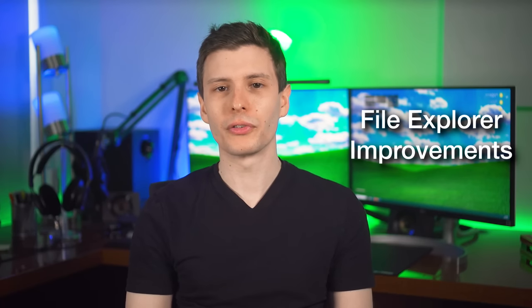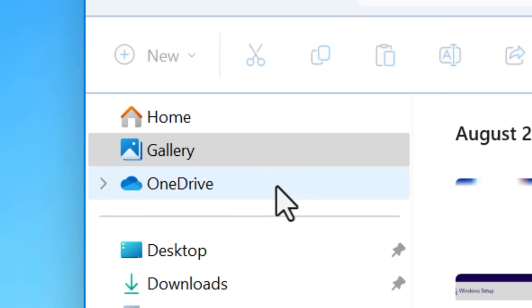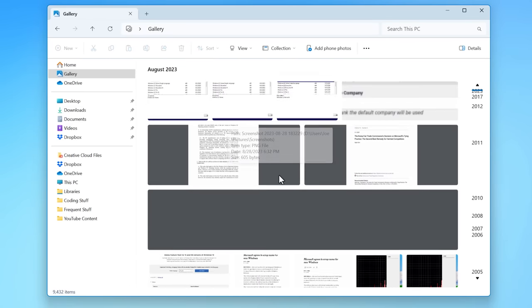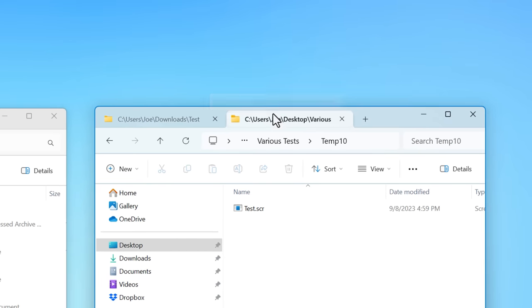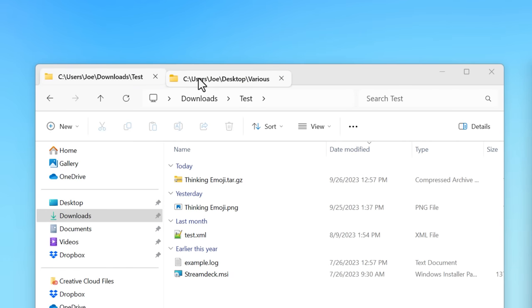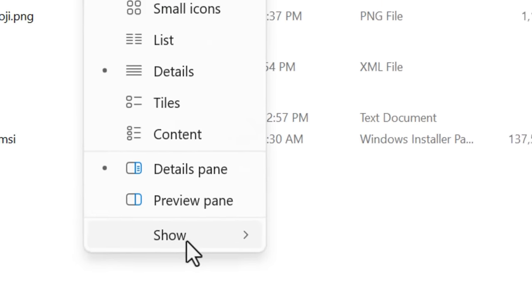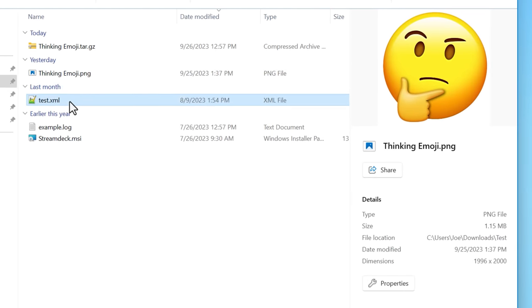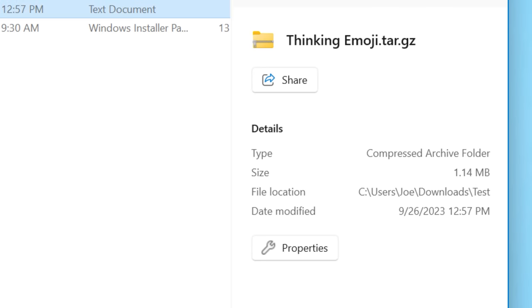File Explorer has also gotten some updates — they say it's been modernized. One new thing is the gallery option, which shows recent photos similar to what the Photos app does. A cool new feature is you can now drag tabs from one File Explorer window onto another. There's also a new details pane that shows up when you select a file, with more info than just the preview pane.